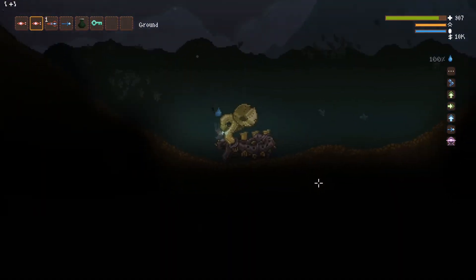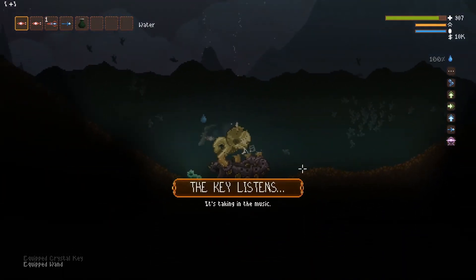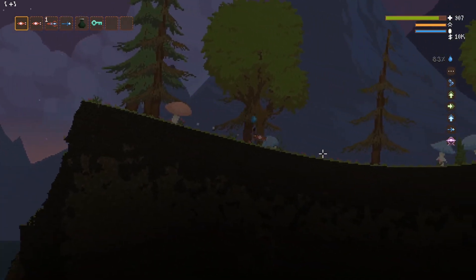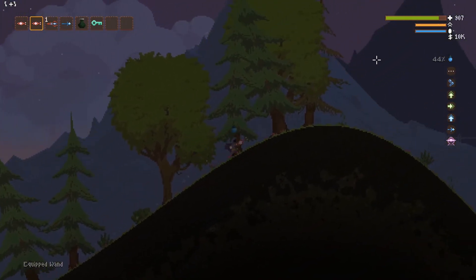Down here at the bottom of the little fish lake — none of these fish will attack you. I originally thought when I first started playing that maybe these were piranhas because everything else was trying to kill me, but no, they're just friends. So again, throw the key down, kick the music box: the key listens, it takes in the music. And then the last music box is over on the far side of the desert, just past the pyramid.